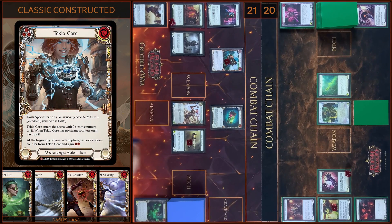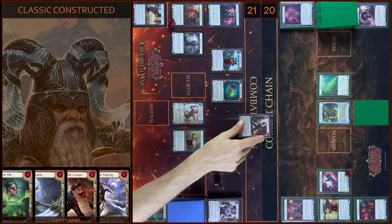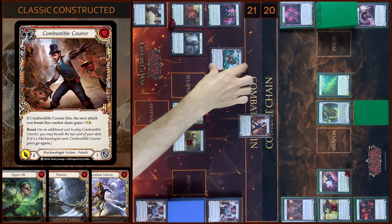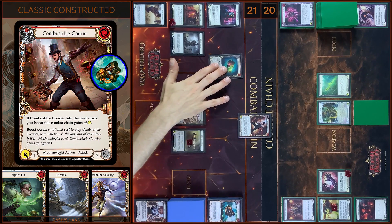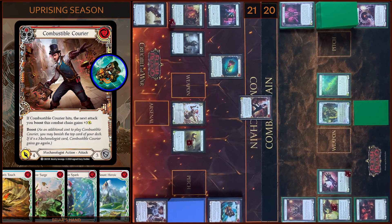I destroyed Tekla Core — I gained two resources. Then I will play Combustible Courier, pay two. Boost — Courier gains go again. And then I remove a Steam Counter from Tekla Pounder and destroy that item — Courier gains plus two attack damage. It will be six damage with go again. It's a hard decision. No block. No reactions. Take six.